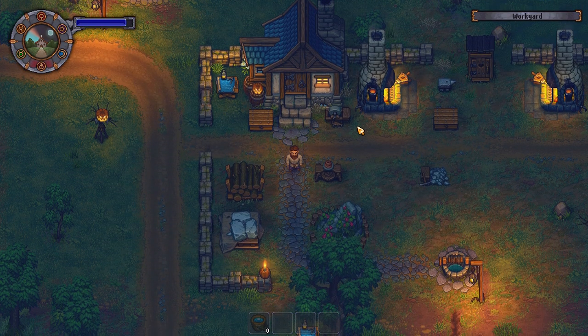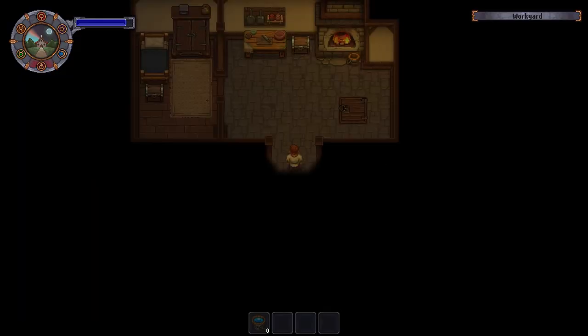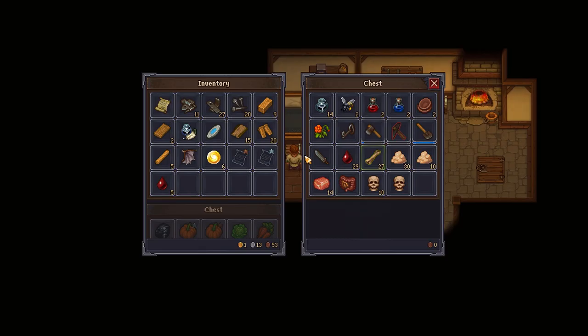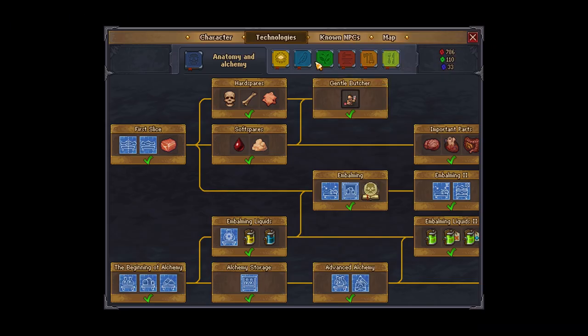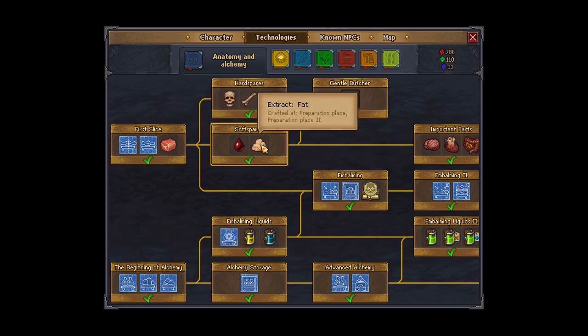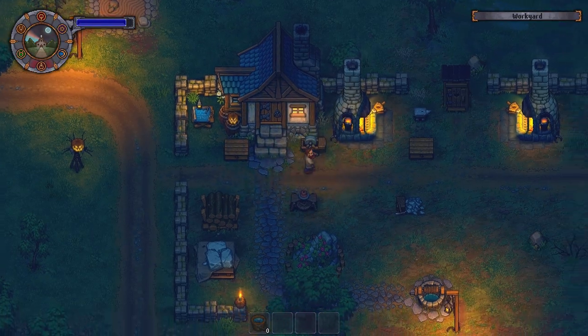How exactly are you going to get that? It's quite simple. The zombie in the cellar north of the church — the one that actually unlocks the zombies — tells you that zombie juice requires two ingredients, and one of them is blood. How do you get blood? Well, you get blood at the very beginning of the game. From the preparation table in anatomy and alchemy, you get the first research, and right next to it you have blood and fat, which are needed to increase the quality of the corpse. So you're going to have blood for days.